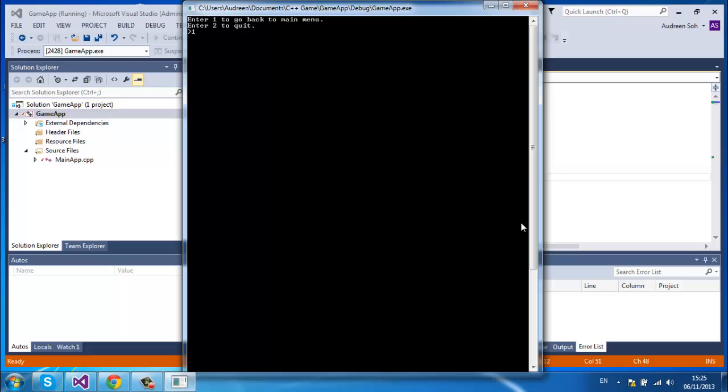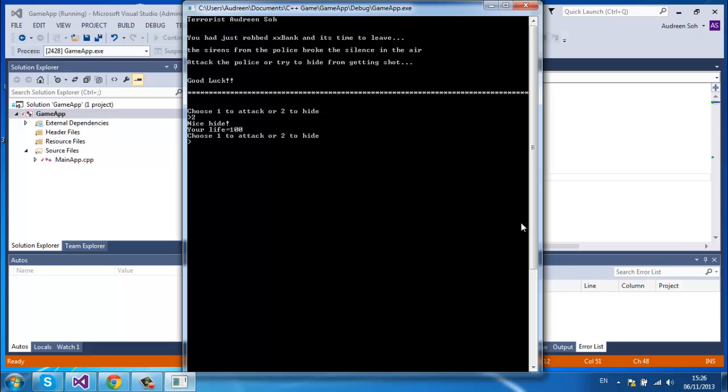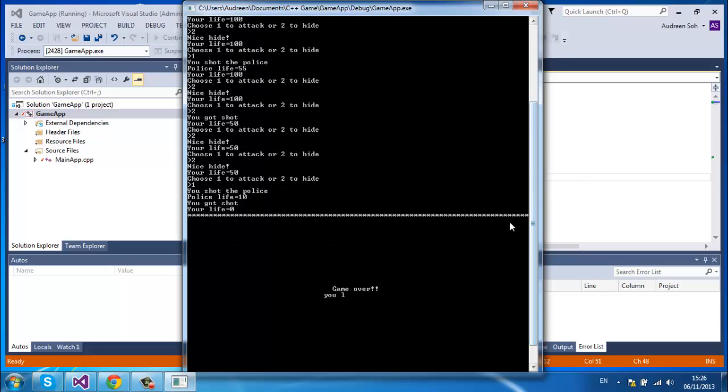We'll try again. Go back to the main menu, start game, select Terrorist. This time I select SMG. No changes — press 1 Enter. I just robbed the bank again. Choose 1 to attack or 2 to hide. Now I'll hide — nice hide. Hide again — nice hide. Attack — I shot the police and I'm not getting shot. Hide again. I shot the police, and then I got shot. Game over — I lost.